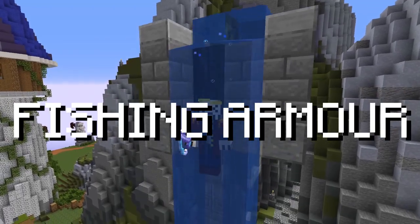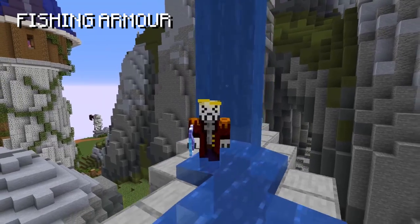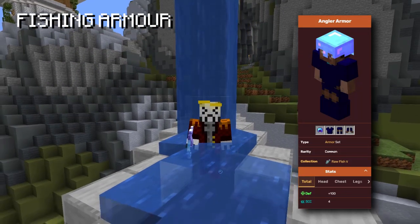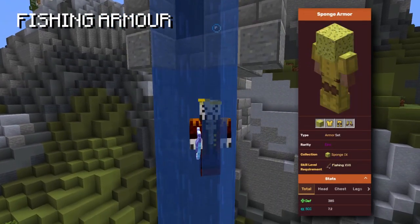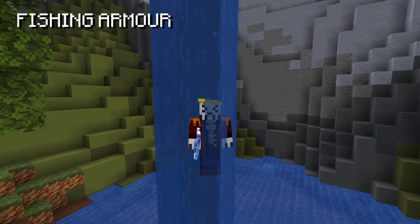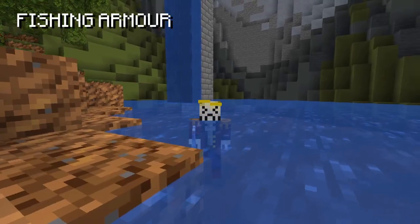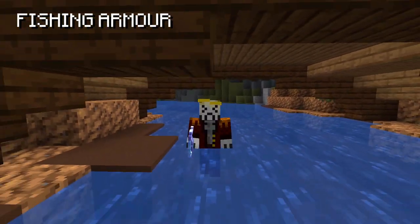Now let's move on to fishing armor. The main bonus stat you get from armor is sea creature chance. The progression is simple: as soon as you unlock the requirements for the next armor set, upgrade to it. Starting with angler armor, then salmon armor at fishing 13, sponge armor at fishing 17, diver armor at fishing 20, and shark skill armor at fishing 24. You can skip diver's armor since sponge armor is a crafting ingredient for shark skill armor — so it's more cost-effective to max out sponge armor instead.